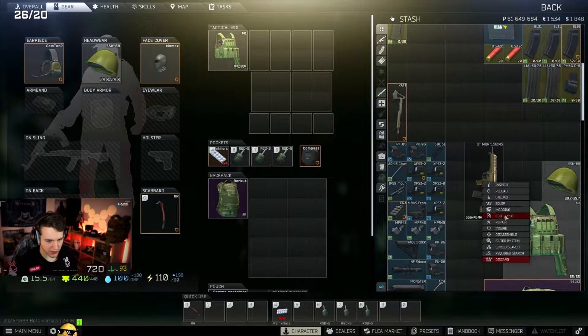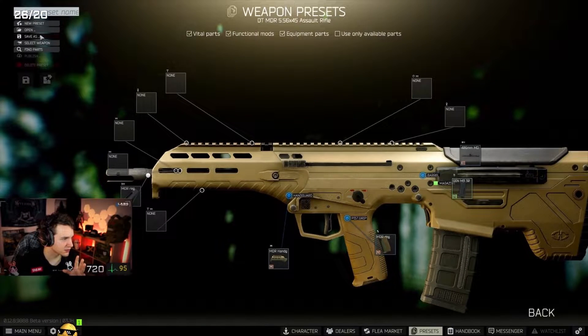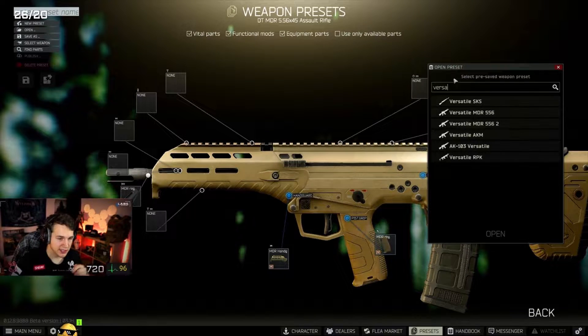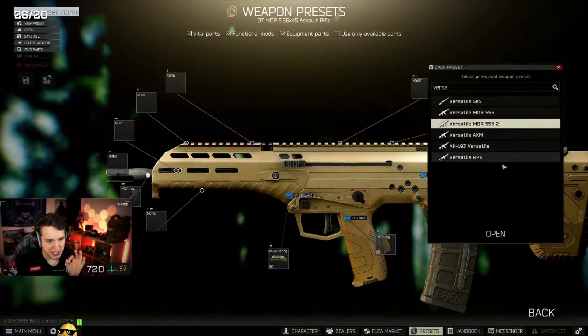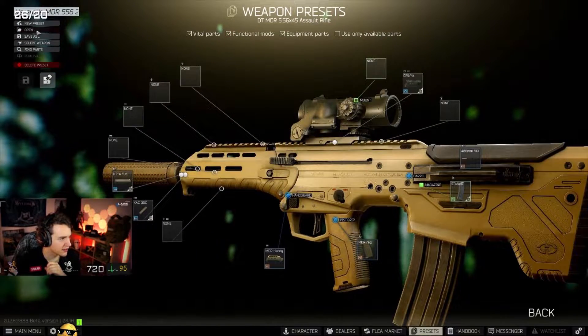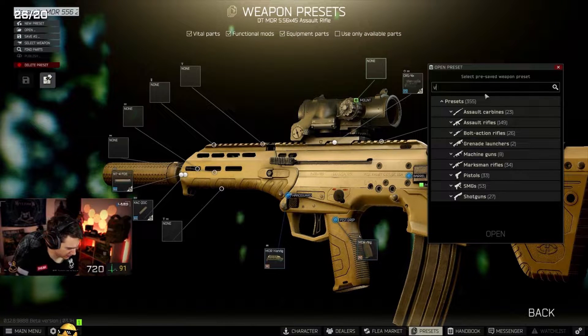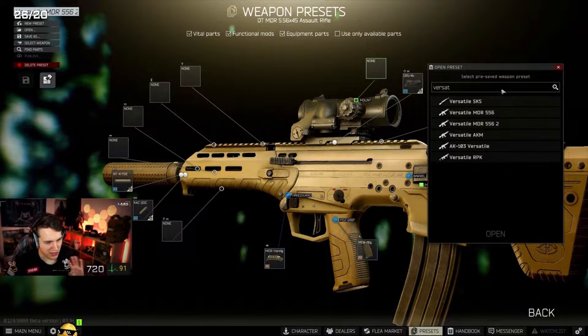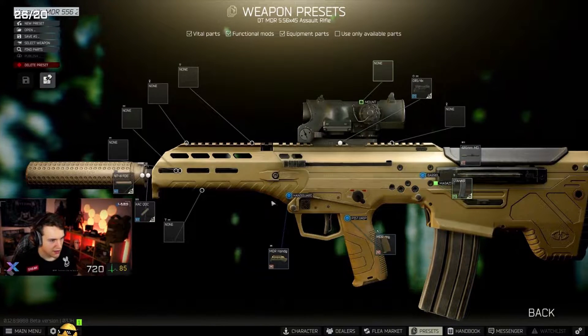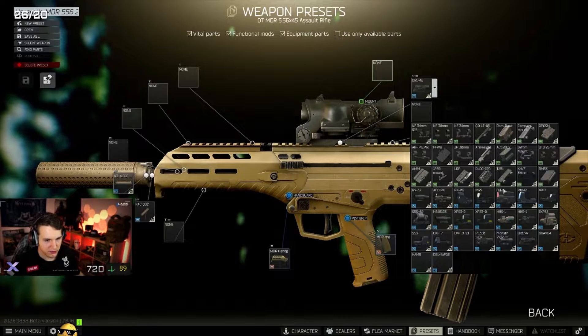We've got a preset saved for this — it's called the Versatile MDR. We did a video on this as well, exclamation YouTube if you want to go check it out. So the Versatile MDR 5.56 — essentially that's the one with the Alcan, which we don't want to use because I don't like the Alcan. We can just overwrite that. Site of your choice, really.